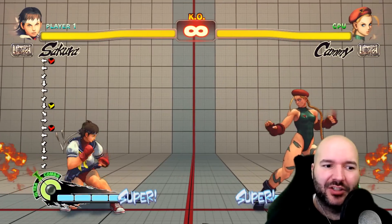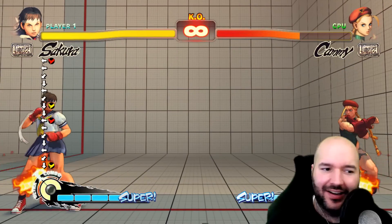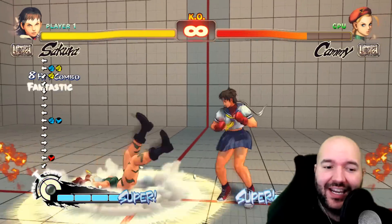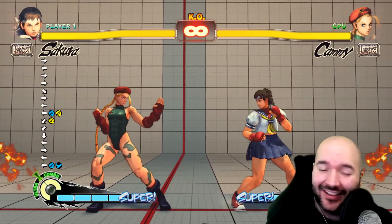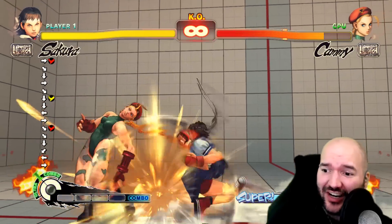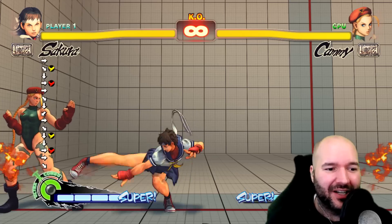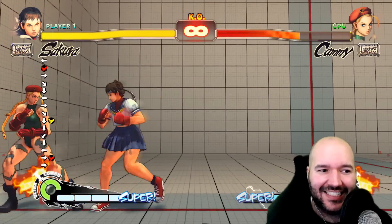This also works with supers — you can just do your super motion behind the crouching medium kick and it'll only come out if the medium kick actually connects. This is going to be really important in Street Fighter 6, because unlike Street Fighter 4 and 5 where you use super meter for EX moves, in SF6 you can only use super meter for supers. So you're going to want to land those supers and not sit on your meter. Being able to buffer into super off stray hits means if it whiffs, nothing bad happens, and if it hits you get the combo.